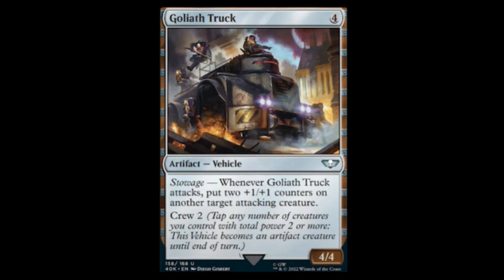Next we have the Goliath Truck — four mana, four-four vehicle with Stowage. Whenever Goliath Truck attacks, put two plus one plus one counters on another target attacking creature. Crews for two. It's all right.